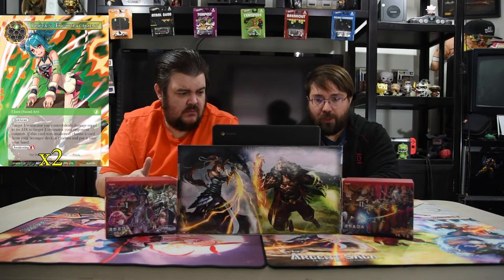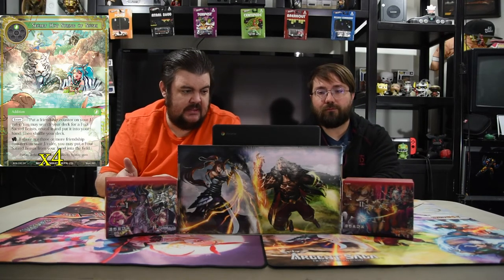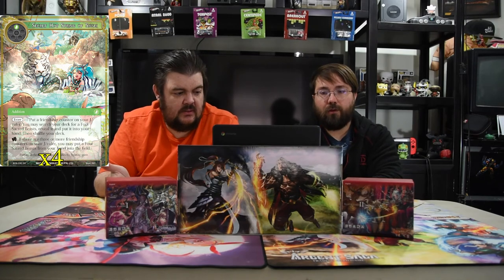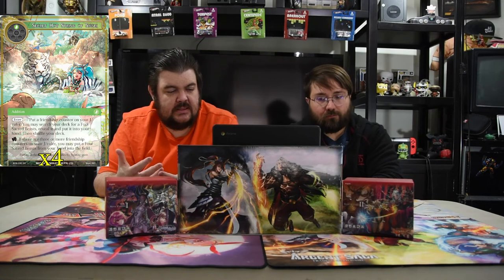Prissia's Encouragement is a one-drop Quick Cast — target J-resonator you control does damage equal to its attack to target J-resonator your opponent controls. If this card was awakened (for one red, so two mana total), choose a card from your Stranger deck at random and put it in your hand. Basically: kill a dude, get a Stranger. Next is the Secret Hot Springs of Sissi — one green addition. Put a friendship counter on your J-ruler and search your deck for a Four Sacred Beast to put in your hand. If there are three or more friendship counters on your J-ruler, tap it: put a Four Sacred Beast from your hand into the field for free. Really nice because it lets you play the white and blue ones without paying for them.